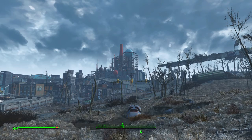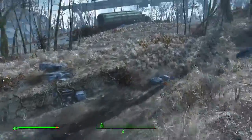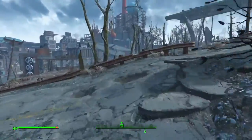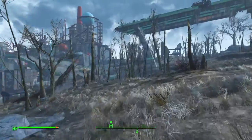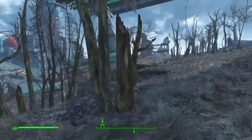Hi friends, here we are just outside Lexington. We've been to Ten Pines Bluff, we've done the USAF satellite station, we've done Olivia. We've been to Ten Pines Bluff and we now have the mission to kill all of the raiders in Corvega.